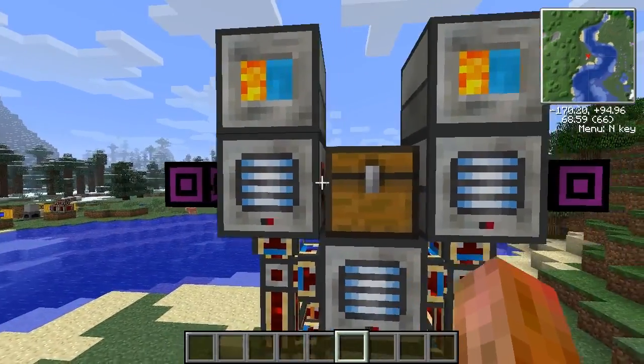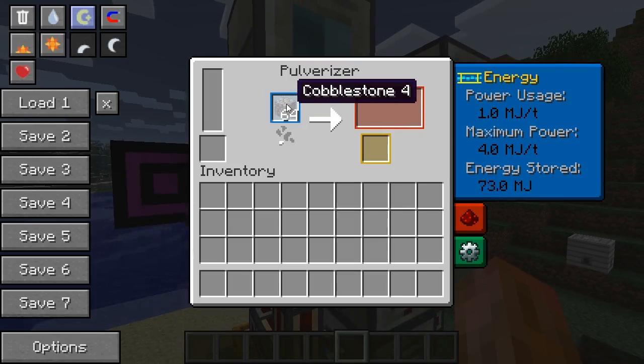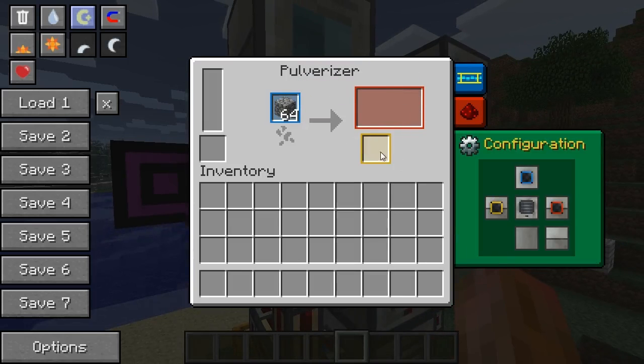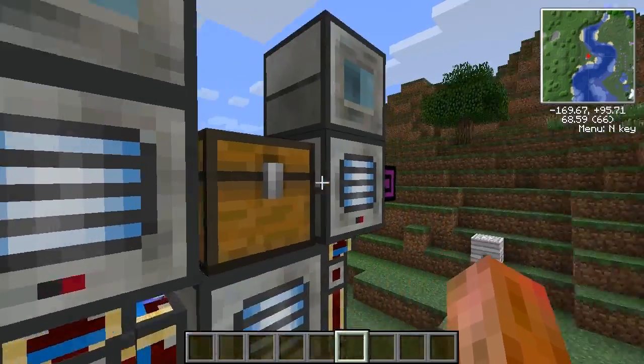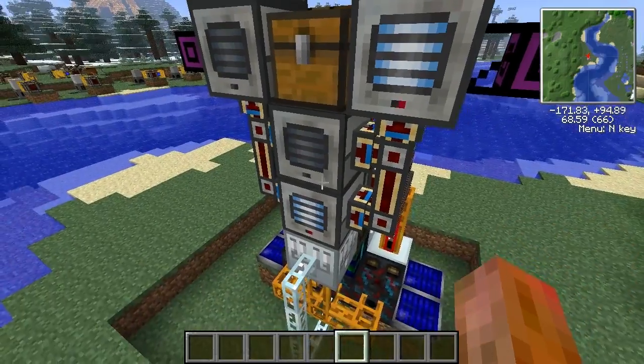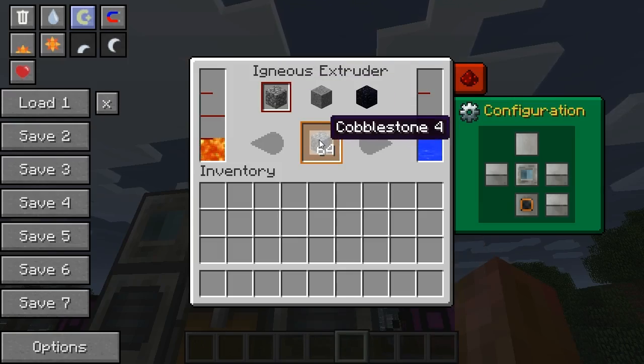The other important thing is this void pipe, because when you pulverize cobble you'll get gravel. So I just have the gravel output going to yellow, which goes directly to a void pipe to just throw it away, because we don't want it to get filled up and get jammed.